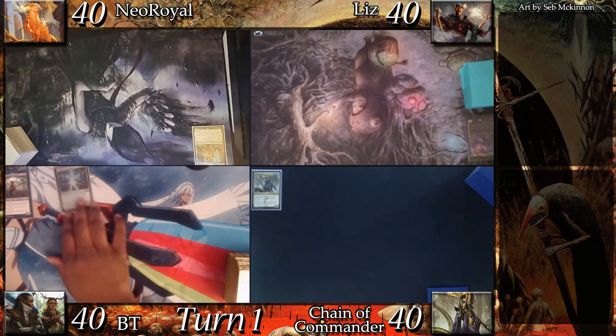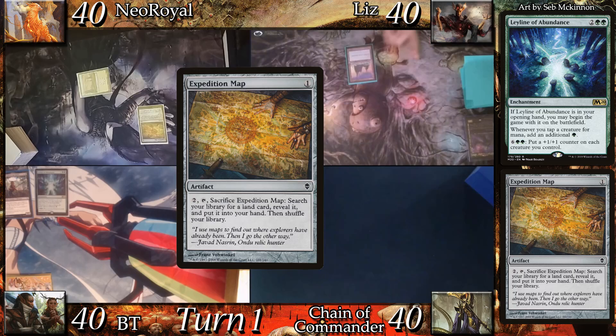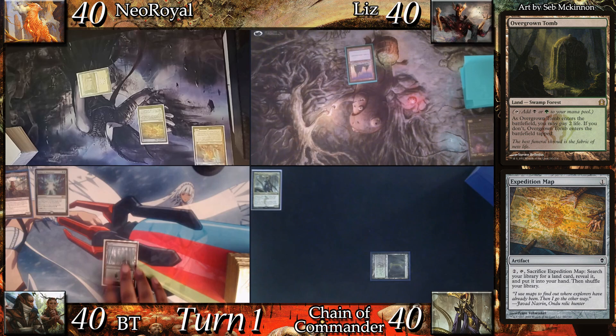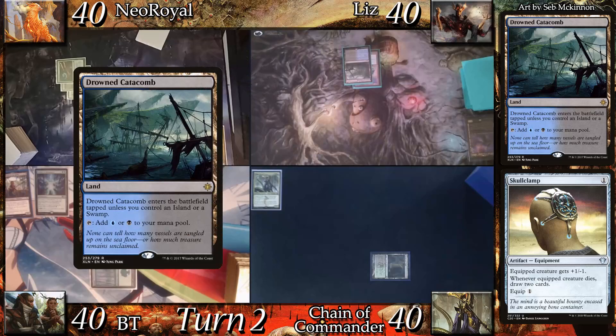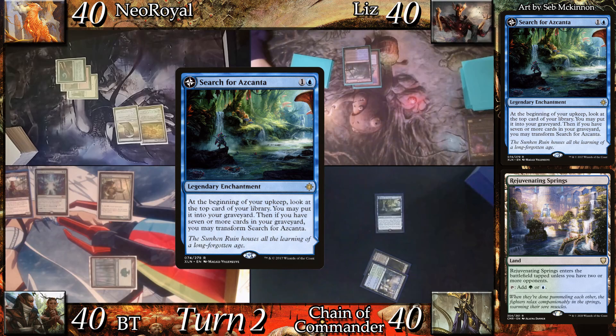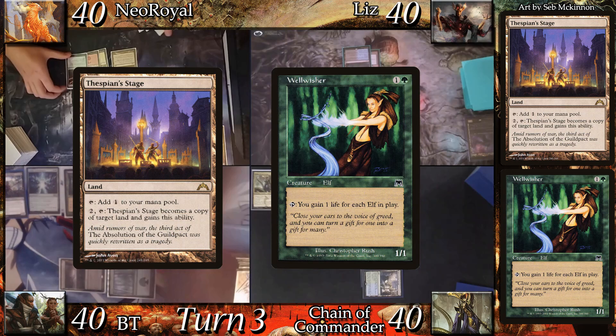I get to start this off. But before I go, BT has a pregame action — he puts Leyline of Abundance on the table from his opening hand. I then land drop a Plains and cast Expedition Map. Liz land drops an Island, Chain land drops Overgrown Tomb, and BT land drops a Forest before casting Elvish Mystic. I land drop a Mountain and cast Arcane Signet, following up with my Skullclamp. Liz land drops Drowned Catacombs and passes. Chain land drops Rejuvenating Springs and casts Search for Askenta. BT land drops Urborg Tomb of Yawgmoth and casts Priest of Titania, following up with Wellwisher.